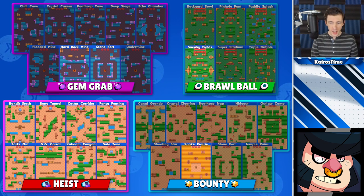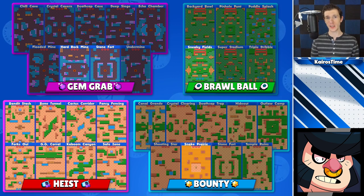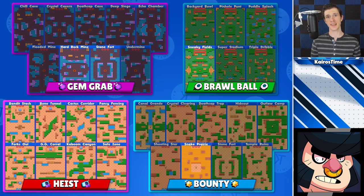Next up is Bull, who's good on maps with lots of walls and lots of bushes that allow him to get up on enemy brawlers really easily. For Gem Grab, that's going to be Hard Rock Mine and Stonefort. For Brawl Ball, he can be played well on Sneaky Fields. In Heist, he can be played on any map because his super is so great there. In Bounty, he's an excellent option on Snake Prairie.